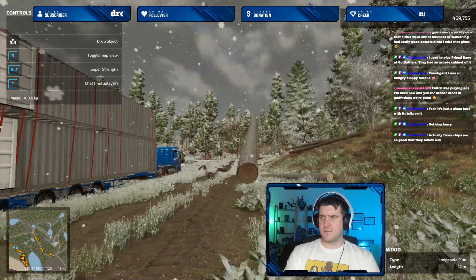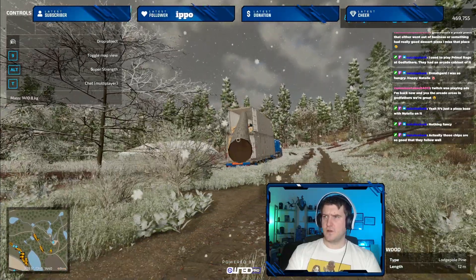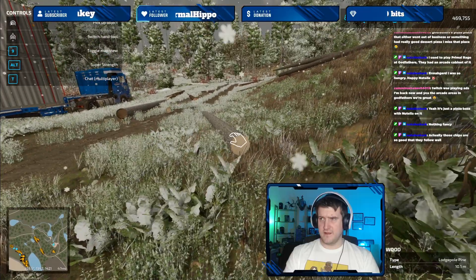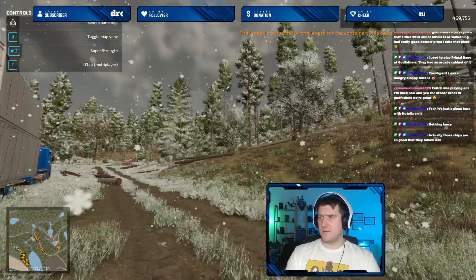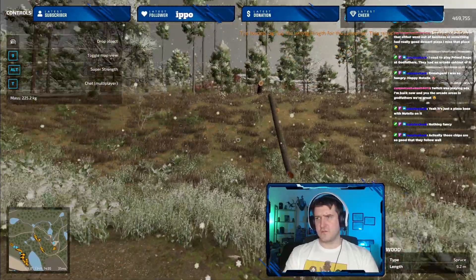That one looks like a big thick one, that's good. You can only imagine what loading a sequoia wood tree is like, because we haven't even been up to that end of the map to do logging — there are some truly ginormous trees up there.